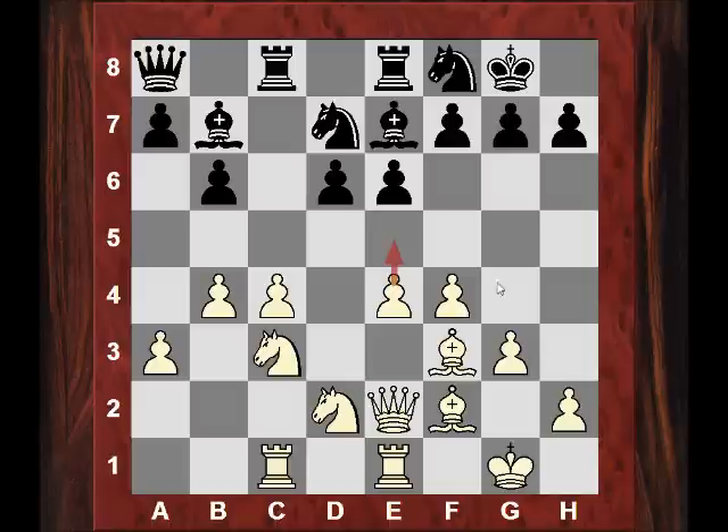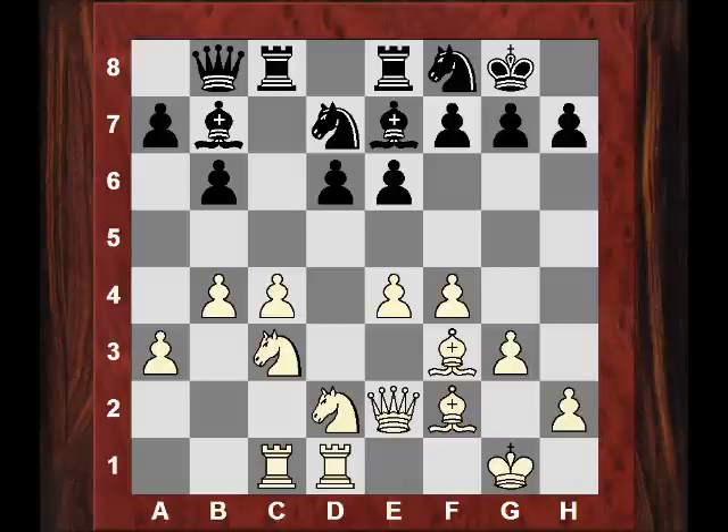Judith plays Ngf8 and then we see Qe2. What's the idea — is it e5? Qb8, as though the idea might be e5, which might not be pleasant for black because e5 might strike at the dark squares and use the e4 square with a menace for either d6, maybe even g5 later, or f6 if black weakens herself with g6. Now after Rook ed1, Judith was concerned by something — presumably one of the positional ideas like e5. Another idea might be f5 even, but at the moment Ne5 is too juicy by far.